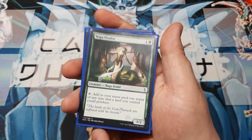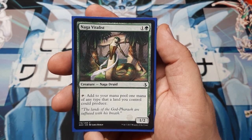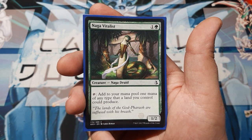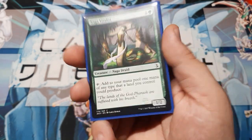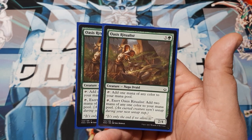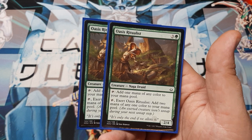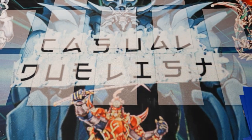We're going to run four copies of Naga Vitalist — this 1/2 casts on 2. When tapped for its ability, it adds 1 mana of a color that one of your lands can produce. Since we're playing vanilla lands — islands and forests — she can create either blue or green mana for you. Very good, and part of the mana ramp I mentioned. Additionally, two copies of Oasis Ritualist, a 2/4 for 4. Tap: add 1 mana of any color to your mana pool. Or tap and exert: add 2 of any one color to your mana pool — exerted creatures stay tapped one turn longer, but you get a better benefit now.